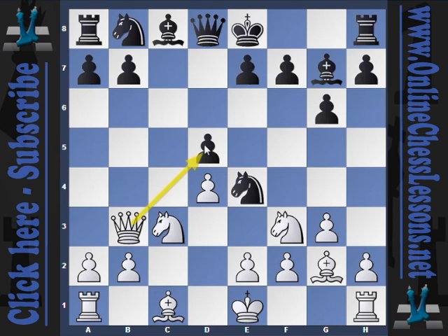The queen on b3 puts pressure on the pawn on d5, and black exchanges on c3. Queen c3 would be unimpressive as the queen would be on the c-file later, so Hikaru plays bxc3, which bolsters the center but also creates a backward pawn on the half-open c-file.